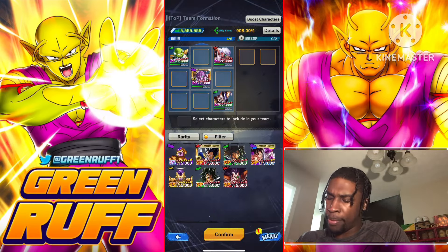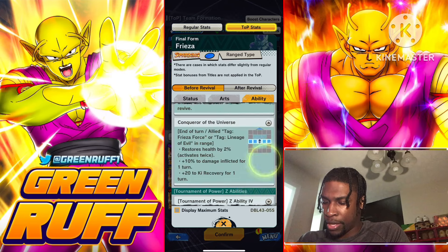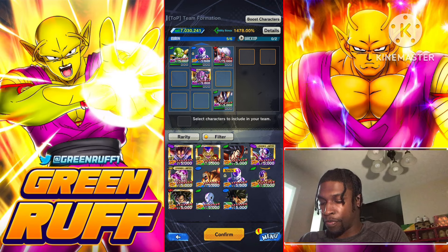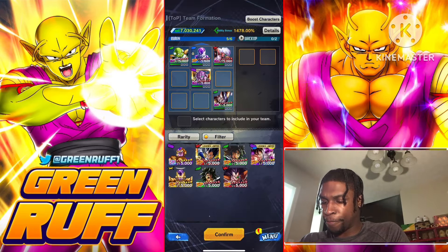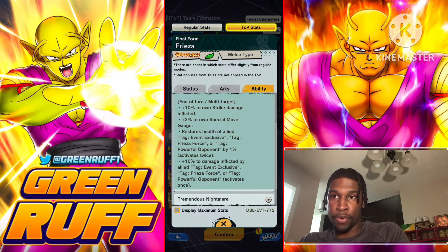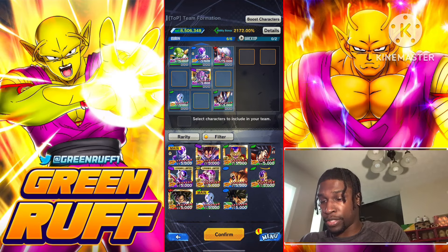Blue Revival Frieza — on the left side he gives damage and KI recovery, and he restores health by two. He's another healer — I'd put him in the middle so he can heal everybody. For B-tier, he also has the free-to-play sparking Final Frieza. Final Frieza restores health at the end of each turn for Frieza Force and event-exclusive characters by one, twice, and gives a damage-affliction buff. Lots of support damage across the team — this guy has a really nice Frieza Force setup.